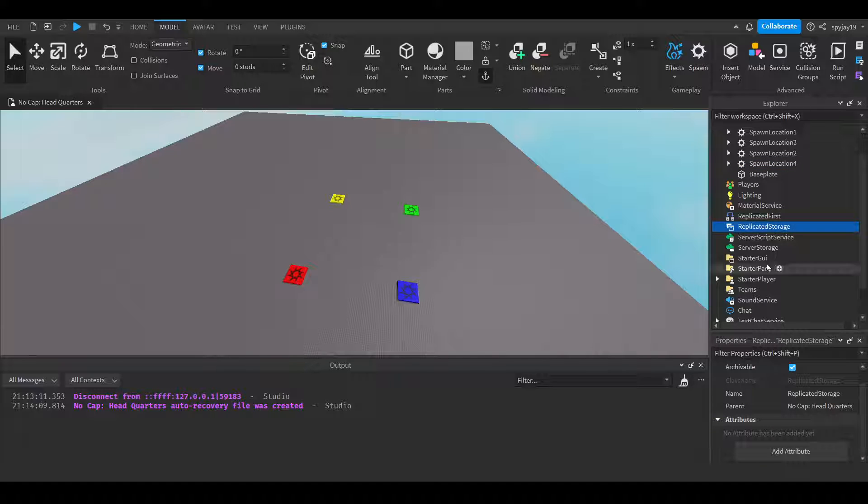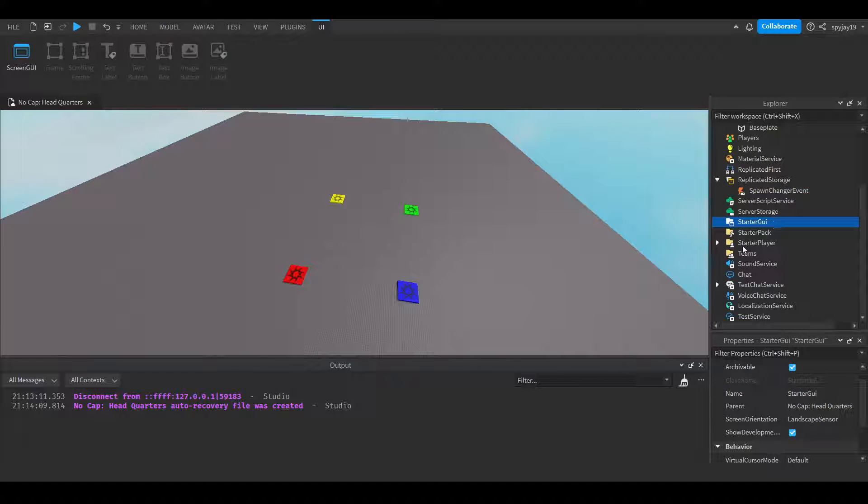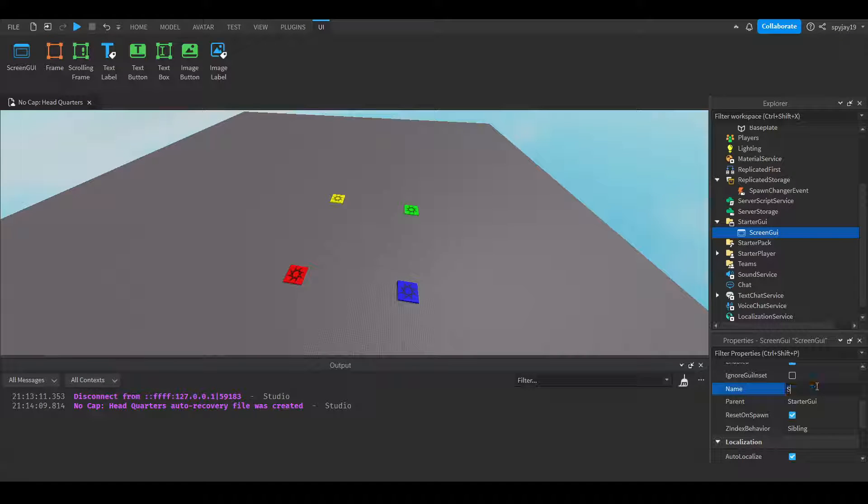Then we're gonna head over to ReplicatedStorage and use a Remote Event. So we're gonna insert a Remote Event and we're gonna call this SpawnChangerEvent. I originally wasn't gonna use this, but then I was like, I feel like it's just better to have one script to handle everything and then just have the other scripts send over the signal.